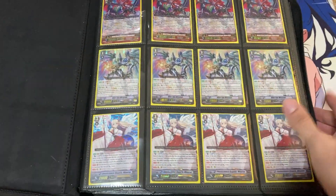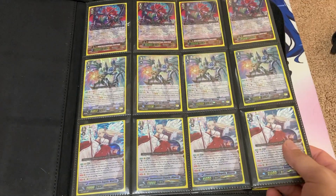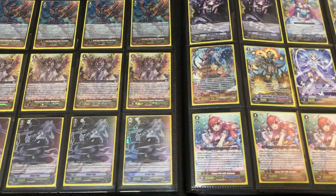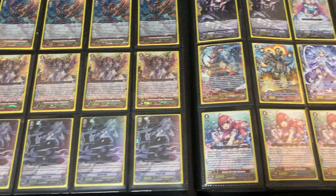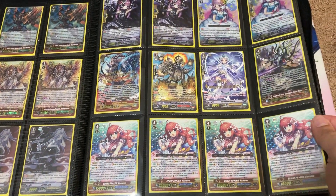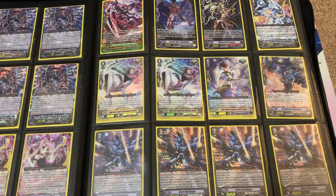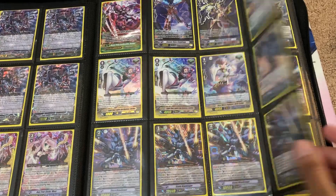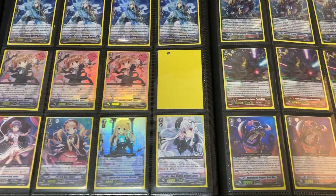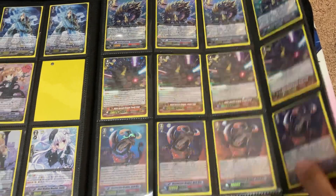On to the Premium Binders. The same rules apply — if you see anything you want to make an offer on, just message me on Facebook, Instagram, or email. If you want to purchase any of the cards, I can do Concealed Cash, PayPal, Facebook Cash, or Cash App, whatever is easier for you. If you see a playset of cards, more than likely I want to keep them as a playset — I don't normally like to split up play sets, because that just makes it more difficult to move those cards.